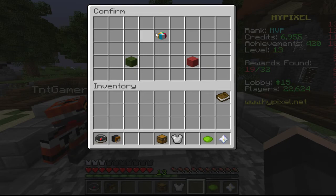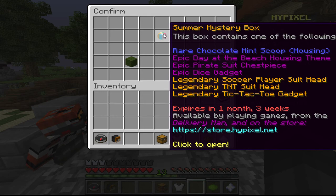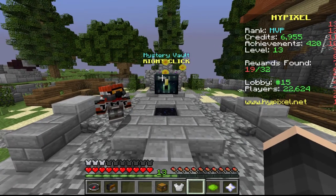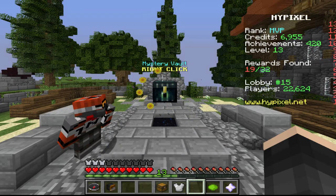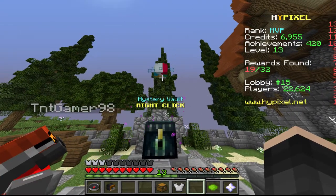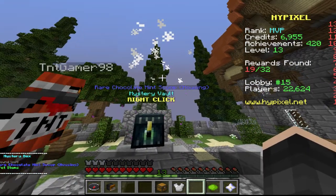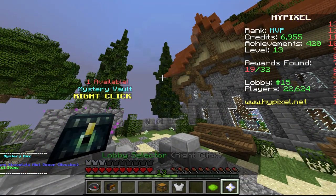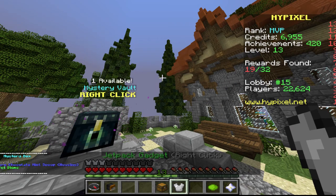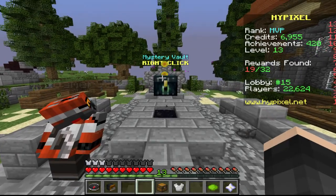I need a new mouse for my computer - it's all messed up. When I went on vacation I think it got squished. A rare chocolate mint scoop for housing - and a Day at the Beach. I really want that. We got a rare chocolate mint scoop for housing - it's only a rare so that's the worst you can get out of that. But this is for housing.